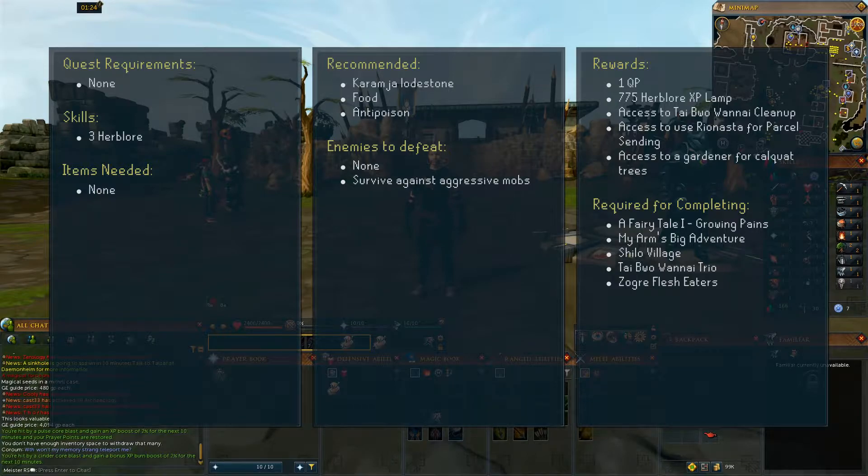The rewards are 1 quest point, a 775 Herblore XP lamp, access to Tai Bwo Wannai Cleanup, access to use Rionasta for parcel sending, and access to a gardener for Calquat trees. This quest is required for completing A Fairy Tale Part 1, My Arm's Big Adventure, Shilo Village, Tai Bwo Wannai Trio, and Zogre Flesh Eaters.